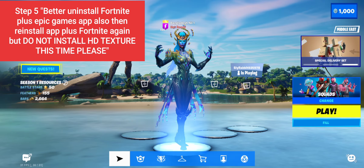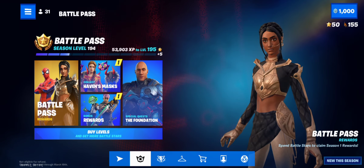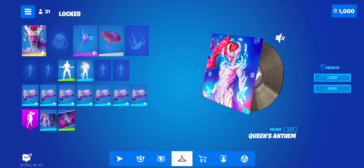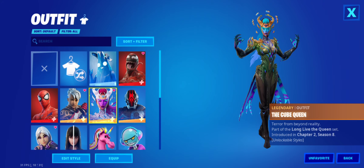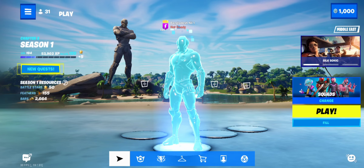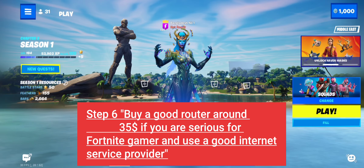Also, every time a big update comes, uninstall Fortnite and then reinstall it. When reinstalling, do not install the HD texture — choose the low texture option. It's better and will be a huge improvement. This makes the game completely lag-free.